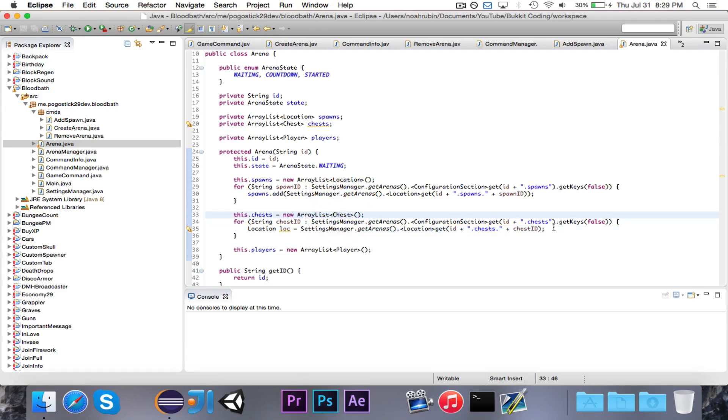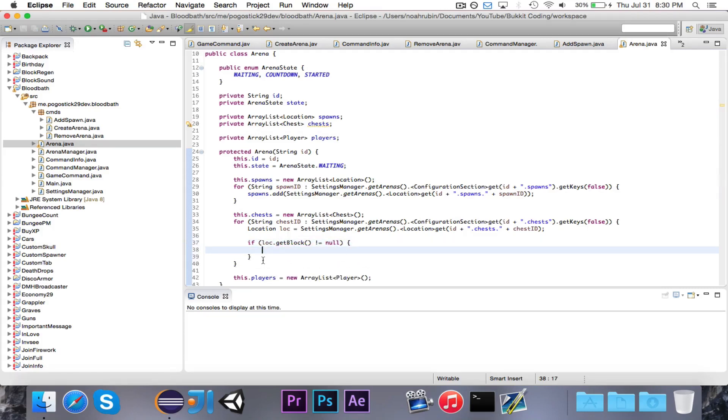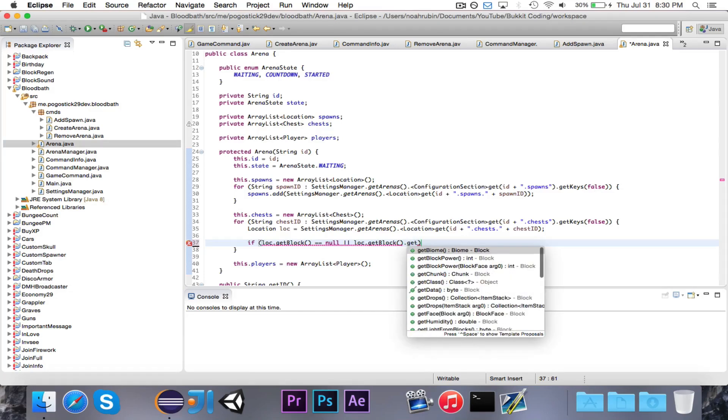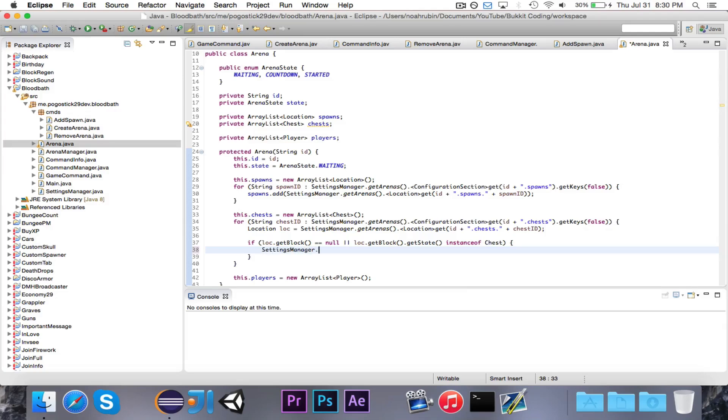Okay, so what we're doing here is we're going to load in all of the chests from the configuration files. First of all, we load in the chest ID. We go through each stored chest and get the location. If loc dot getBlock is equal to null, or loc dot getBlock dot getState is not an instance of Chest, then settingsManager dot getInstance dot set ID dot chests dot chestID to null.